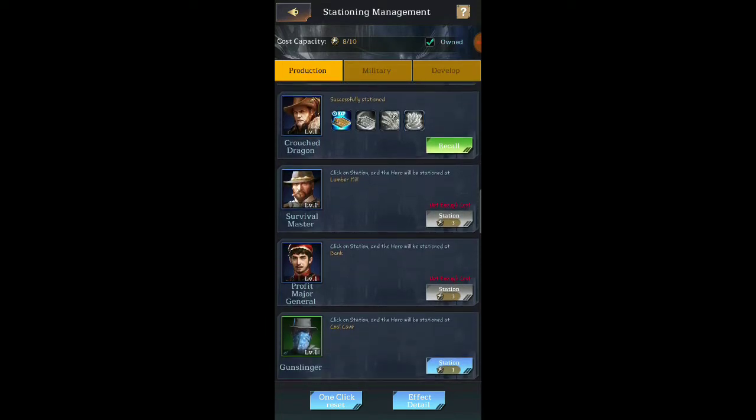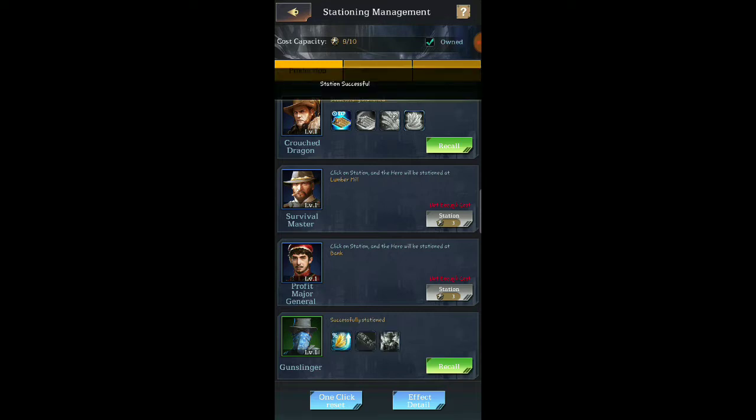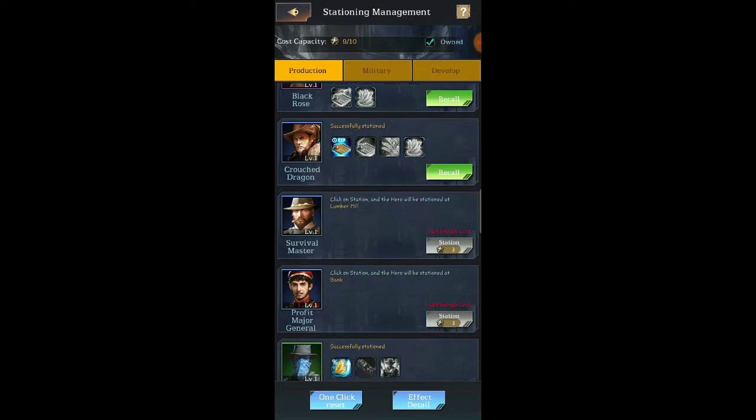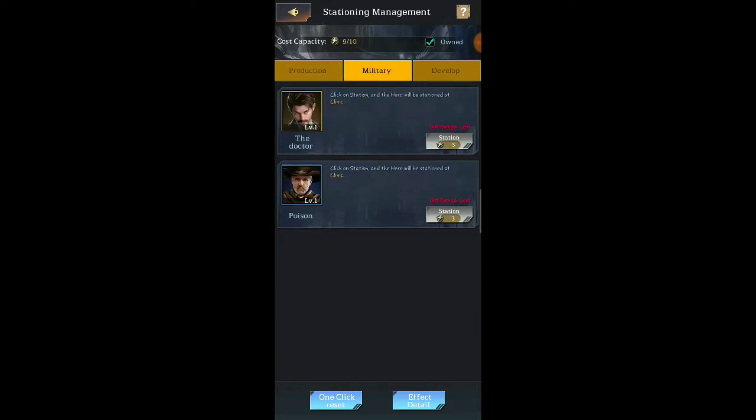Coal cave — let's station him there. This guy is good for the bank, and this guy is good for the lumber mill. However, we don't have enough points, which is the cost capacity. Once we get this building upgraded we'll be able to get these guys up to snuff. We have production, military, and development. This guy's gonna be good for the market, this guy's good for the clinic — these two guys are good for the clinic, which will help with the healing.